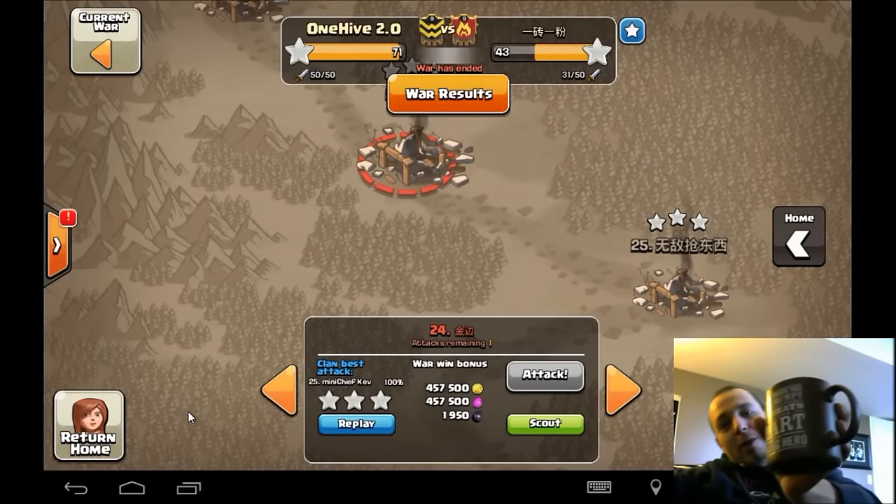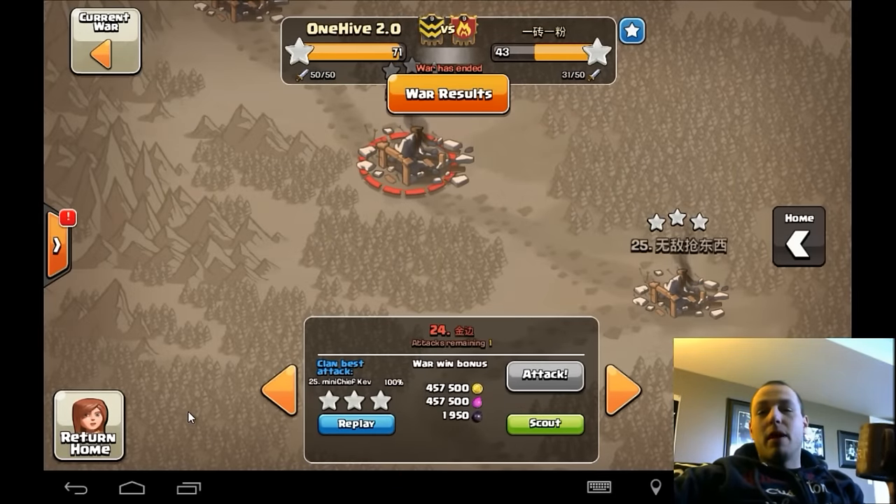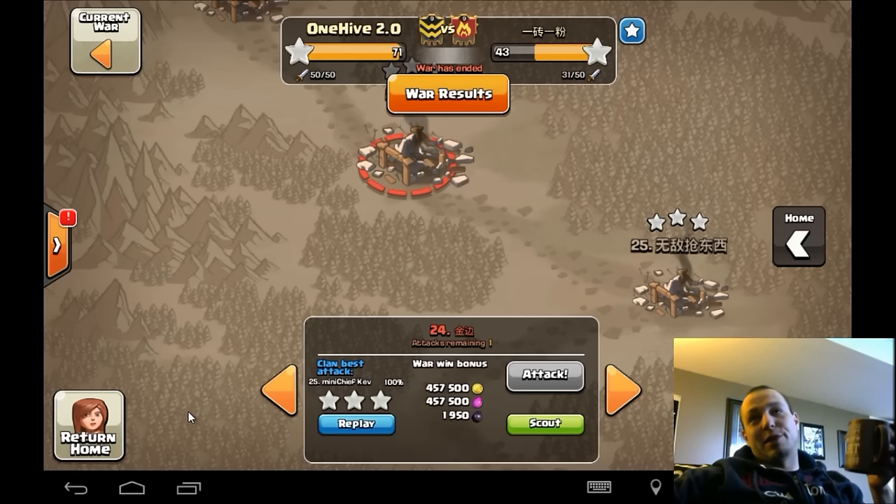I have my real mug today. When we went to Disney World, I got to pick a mug and my wife got to pick a mug. So that princess one was actually her mug, not my mug.